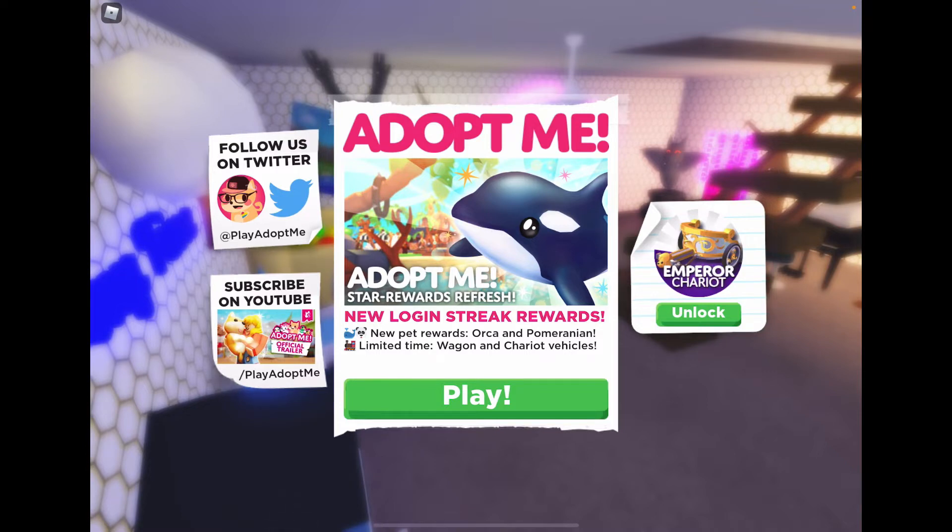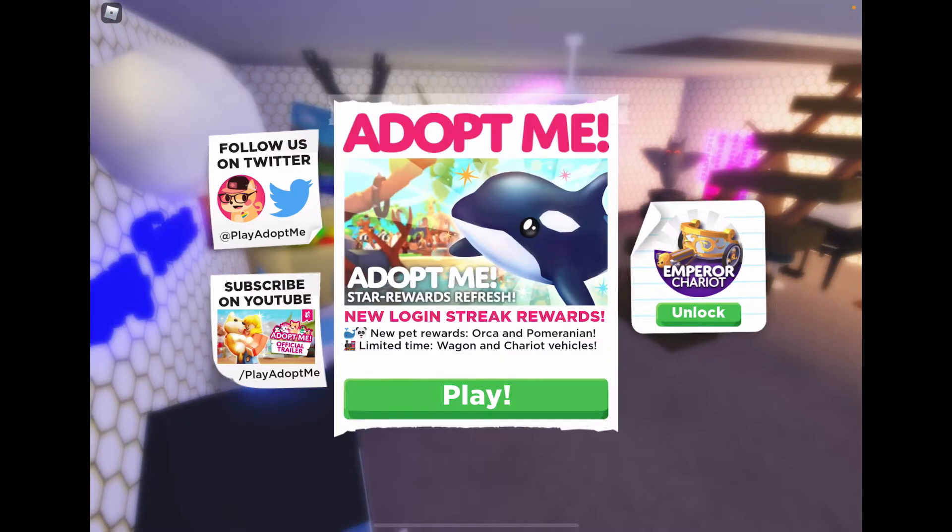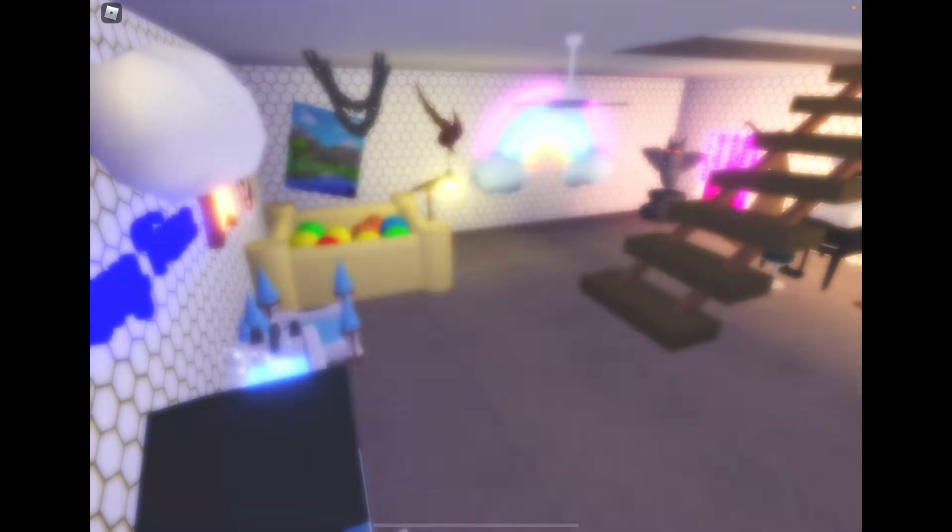So we're going to wait until the new school. Until then, we have Adopt Me to look forward to. I don't know when the new school is dropping — should be soon, maybe. New login streak rewards, new pet rewards: orca and pomeranian, limited time wagon and chariot vehicles. The emperor chariot is 250.